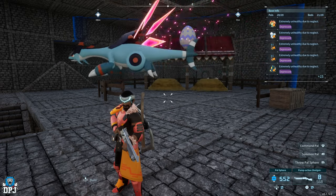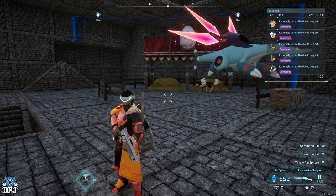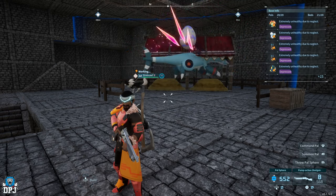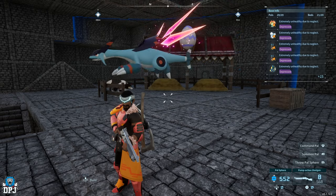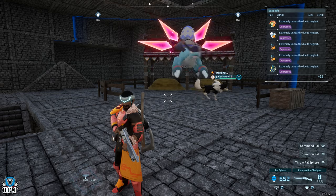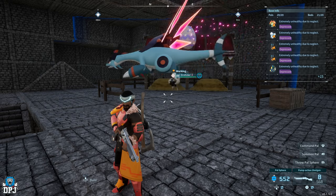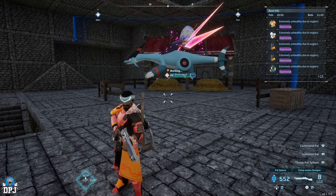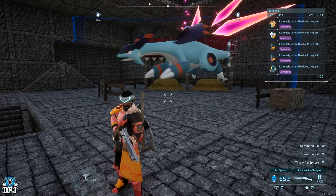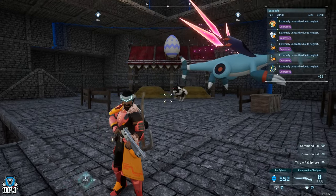Once you have your legendary pal, you want to breed it with the Dire Howl we created earlier. The baby is a guaranteed Anubis, and what we actually want is a baby Anubis with Legend, Ferocious, and Musclehead. We don't want any other passives on that Anubis. There is currently a bug in the game where certain pals bred after the latest patch will drop with a guaranteed passive, and Anubis is one of them — Anubis will now be bred with a guaranteed Earth Emperor.